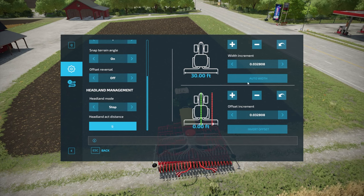Now let's talk about width. The easiest way to set this up is to hit auto width, and it will automatically set it to the appropriate width for whatever implement you're using — in this case, the seeder. You can adjust it up and down manually and revert it to zero using the buttons. You can also change the increment for faster adjustment. As for the offset setting down here, you can change the increments and revert back to zero, which is where we want it. It should auto-read that if you're using an implement that requires it.